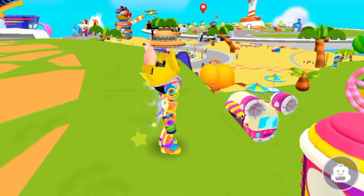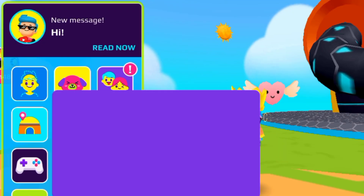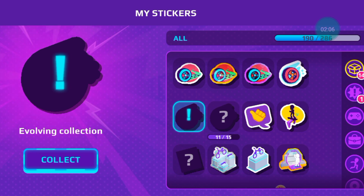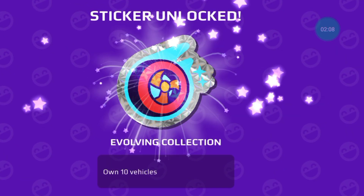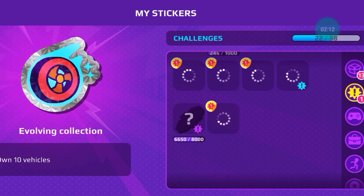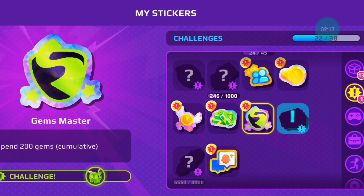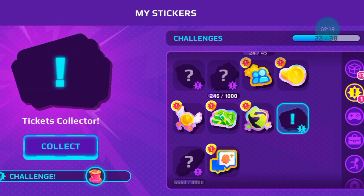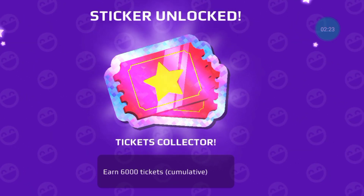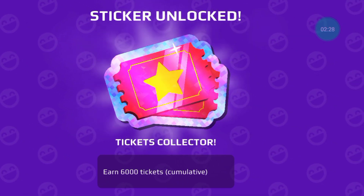Even some old players don't know about this thing. I'm talking about a feature in your game — the sticker. It seems very common, but it's not like that. You can get lots of unique rewards from here which are still not available in the store. Like here you can see it's a hat that I've unlocked, and after that it'll be available to buy with coins. Most of the house furniture items I've unlocked from here which are very unique. You should check your sticker section — maybe you'll get lots of new items unlocked from here.